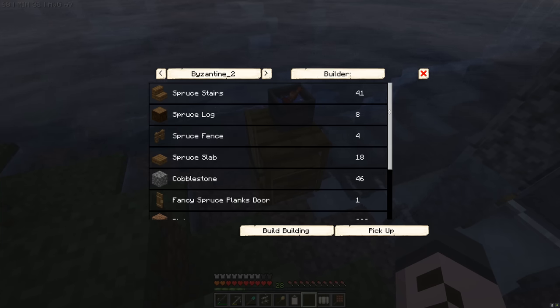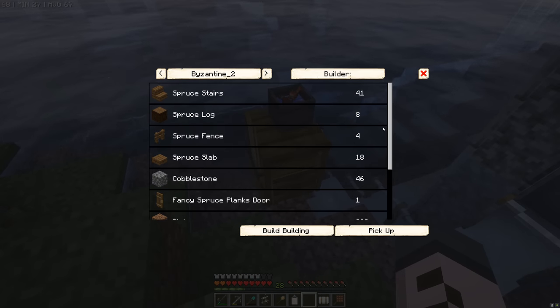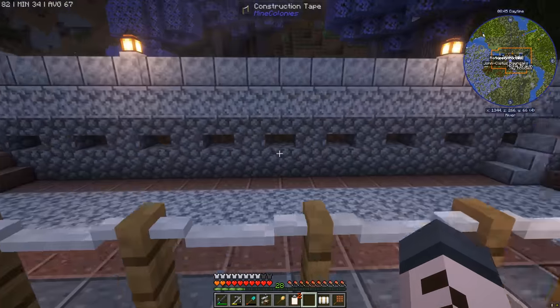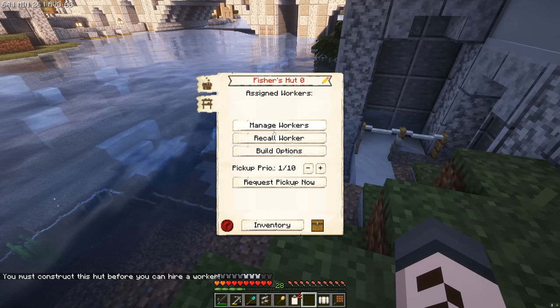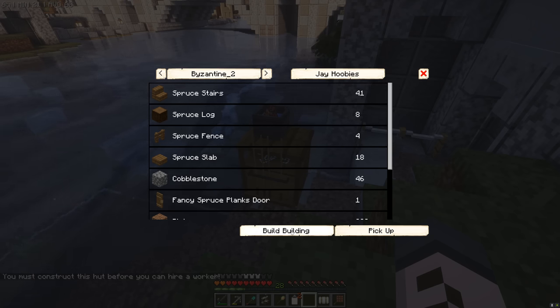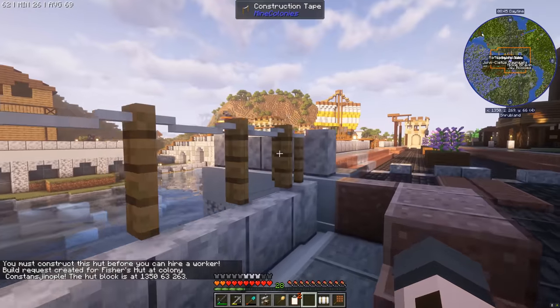The materials required - let's take a look. More of the same: spruce and oak, a little bit of dirt and a little bit of cobblestone - no sweat whatsoever. These level one buildings are so easy! Let's get Jay on the case. I'm going to go grab the oak and the spruce, grab some cobble and dirt, and catch you later for the build.